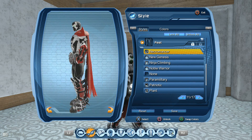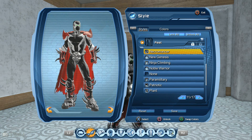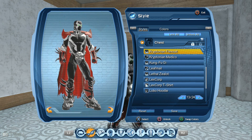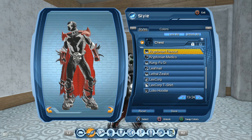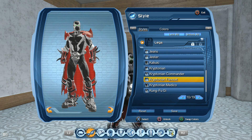Like I said, it's hard to find good shoes or hands. For the chest I use the Kryptonian Flag Suit — you can get it in Fortress of Solitude 1 or Fortress of Solitude 2 from a treasure chest. For the legs I use the Kryptonian Flag Suit.